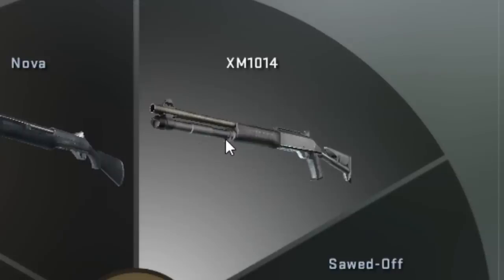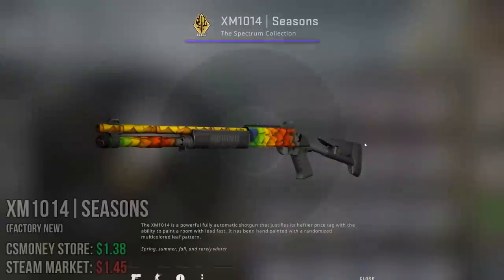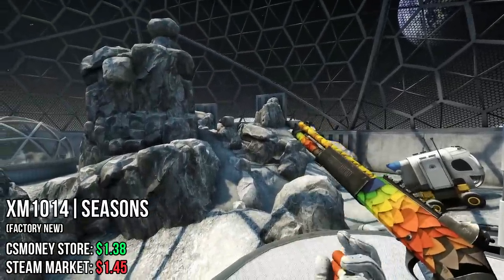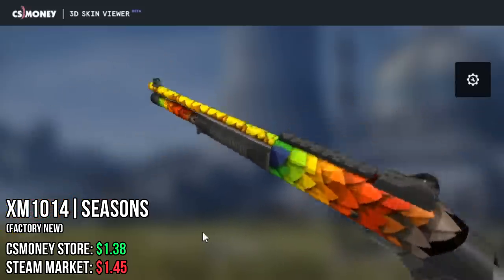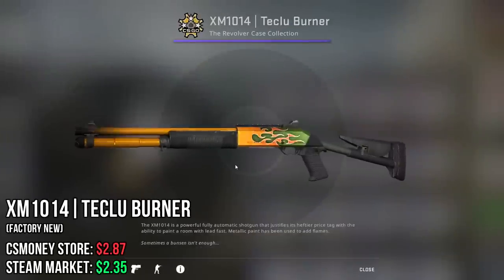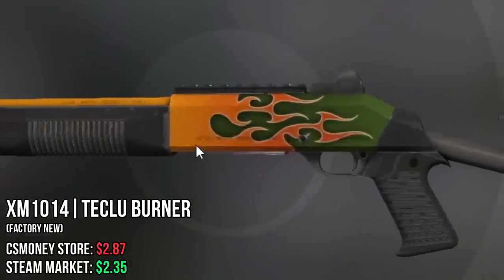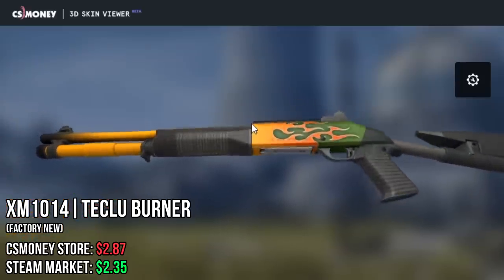Next up, the XM1014. My first option is the Seasons with the Blue Leaf, because it's basically like a shitty fade, and also you would make McSkillet proud. After this one, we have the Teclu Burner, which once again is almost like a cheap Blaze. So in my opinion, this one is pretty self-explanatory.